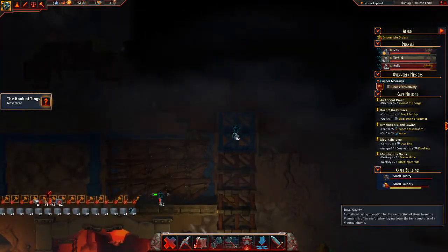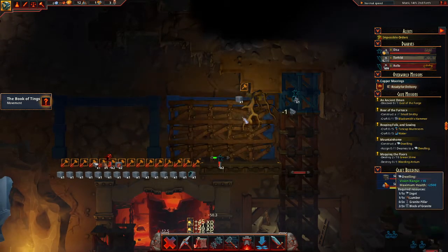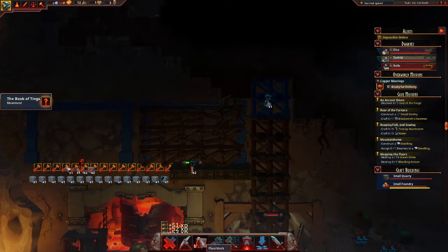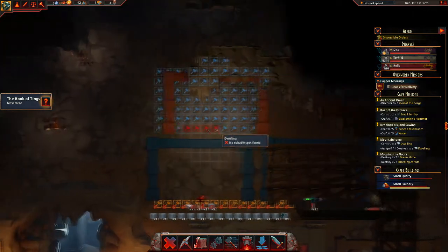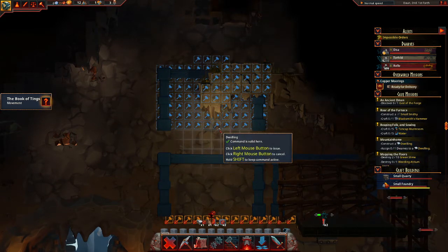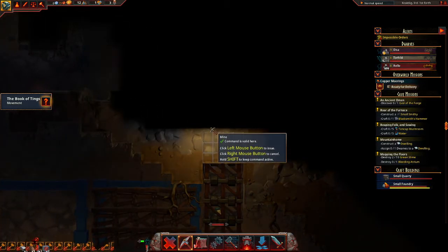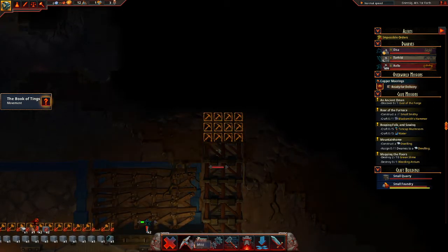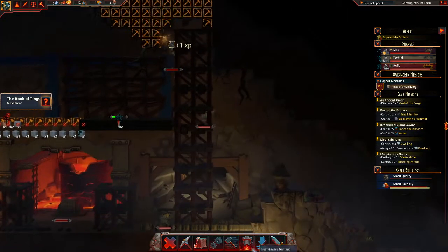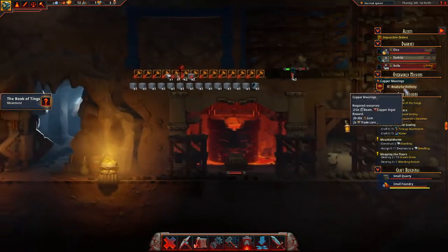I kind of wanted to start to actually build here — that's not going to work. That wasn't going to work due to how those buildings work. The dwellings, right? I will have to go one up here, to go like this. Mine this out as well. Ready for delivery — whoopsie. Hand this in.